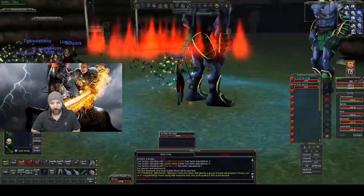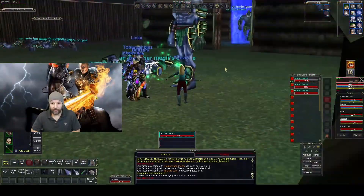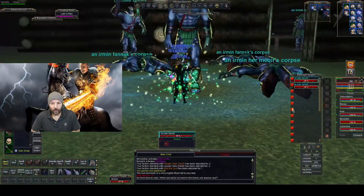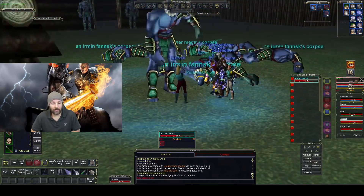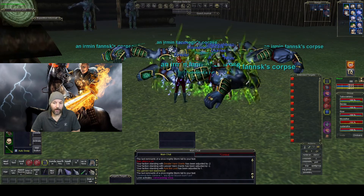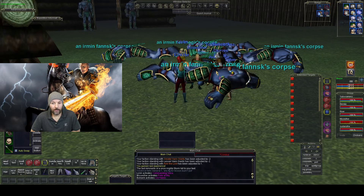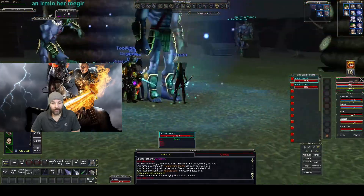Nephican will be untargetable until you kill all the giants in the fort, and there are six giants north of the fort that you have to kill. This is a sped-up video — it took me around 45 minutes to clear. I'm using two groups; average gear is roughly raid gear from Gates of Discord, with tanks and healers maybe having some Omens of War gear. This was done in the Depths of Darkhollow expansion. By no means are these characters best-in-slot — you really don't need more than one group, if that.